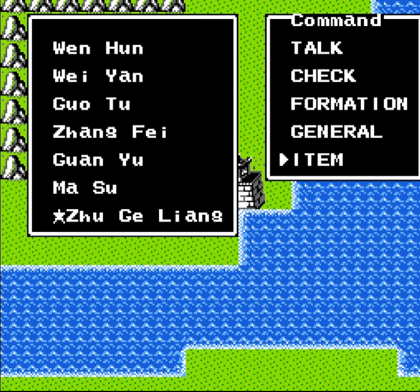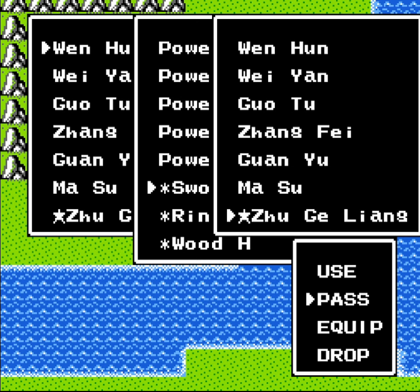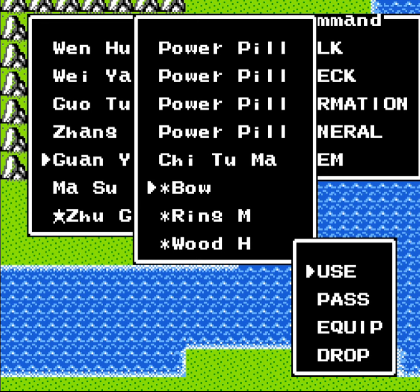Hello, this is H.G. Bailey, and welcome back to Let's Play Destiny of the Emperor. Last time, we brought Guan Yu back into the traveling party. Since he's got quite a bit of strength and finally has over a thousand soldiers, I want to move my equipment around a little bit.